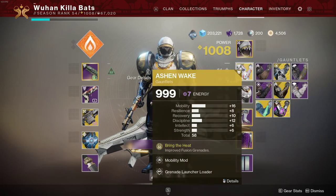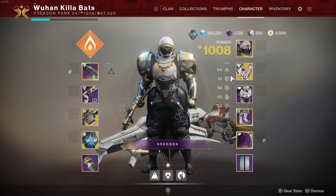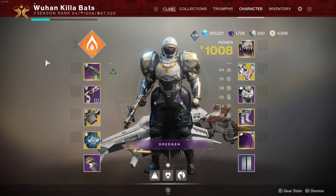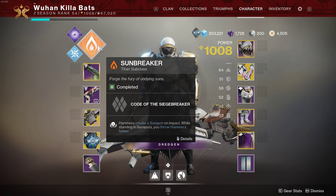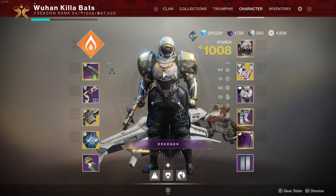I'm using bottom tree Hammers with Ash and Wake to get those quick grenades and quick damage sunspots. Staying in sunspots helps a lot — it burns enemies and gets your nades back fast. That's pretty much everything.